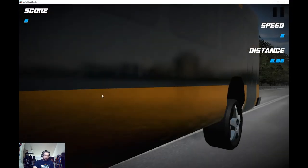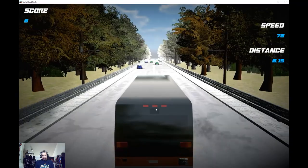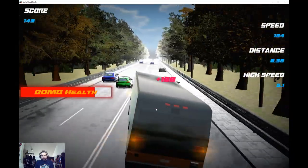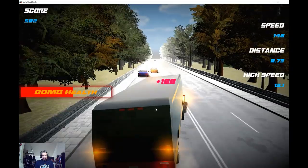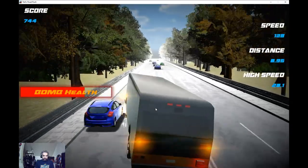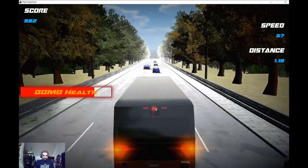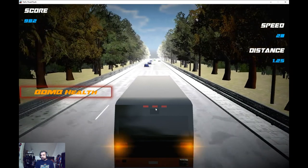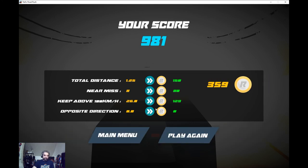Here's the speed bomb mode — you're in a bus and you have to maintain your speed so it doesn't blow up. The bomb health meter comes on screen. If you hit a car, the bomb health goes down, and if you slow down it also goes down. It does have a decent explosion effect. It's a fun mode for maybe 10 seconds, and you only earn 300 money for it, which is terrible.